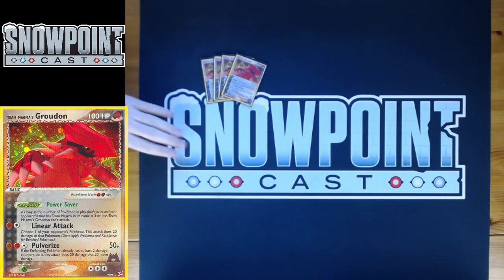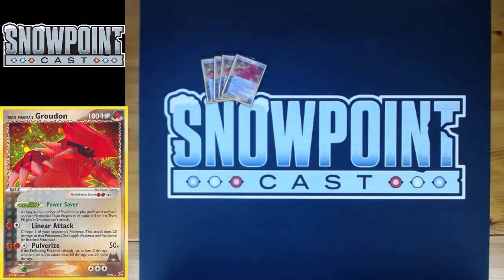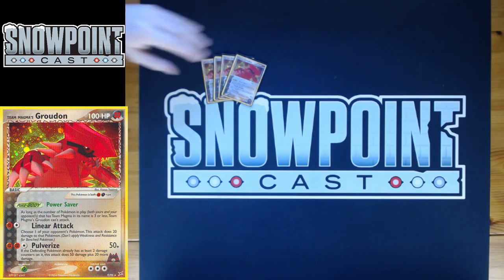Usually what I do is put one Groudon up and just attack with Linear Attack, kind of setting up the game and setting up my Pulverizes for later. You optimally want to attack with six Magma's Groudons, and you play a Pokémon Retriever so that's definitely very possible. You drop a bunch of Linear Attacks, then let that one with two energy die, then go into the three-energy Groudon. Team Magma Energy helps with that as well, which we'll get to in a second. Pulverize costs two Fighting and a Colorless.